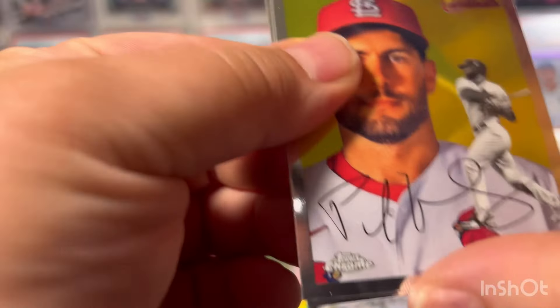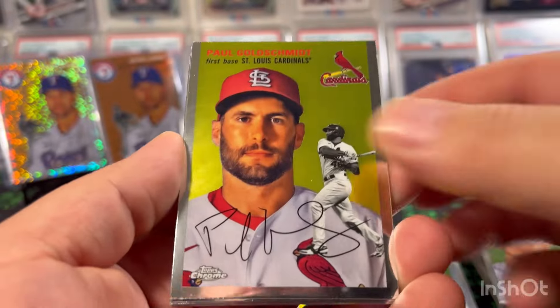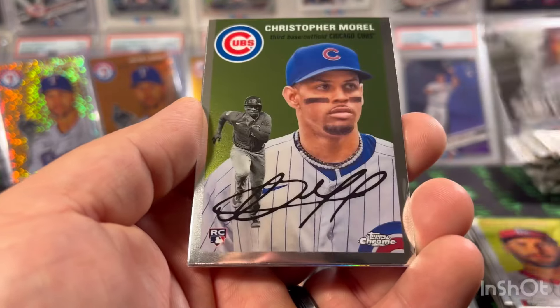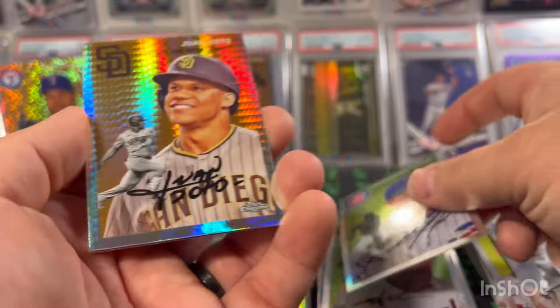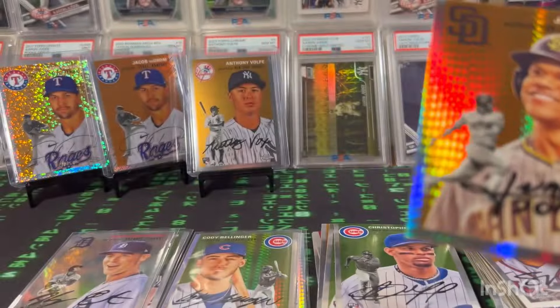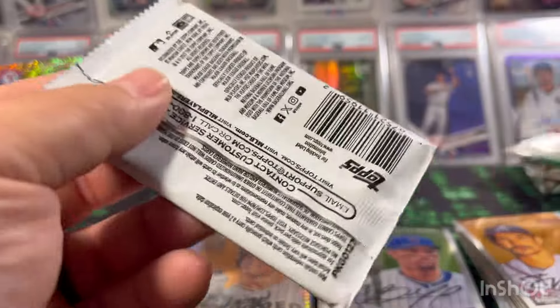A lot of times if you get a hit in the first one or two packs it can turn into a multiple-hit box — let's see. Pack three: Goldschmidt, Aparicio, Morel nice, Juan Soto — I wish it was in his Yankees uniform but it's 23 so no luck there.